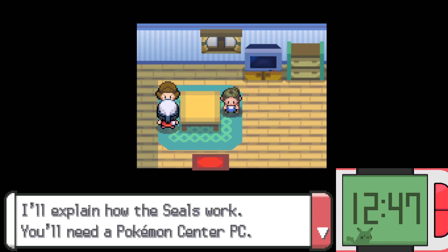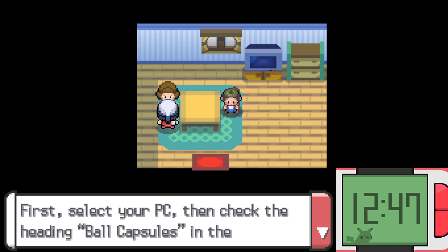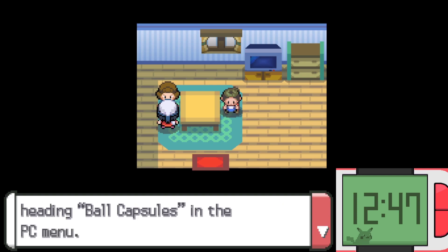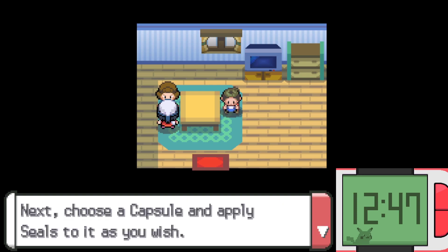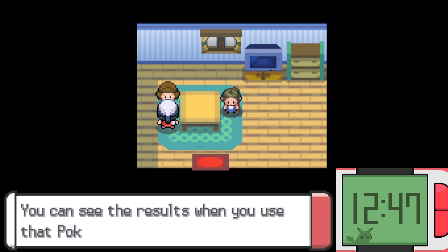I'll explain how the seals work. You'll need a Pokemon Center PC. First, select your PC, then check the heading Ball Capsules in the PC menu. Next, choose a capsule and apply seals to it as you wish. When you're done, put the capsules on a Pokeball — you can see the results when you use that Pokemon in battle.